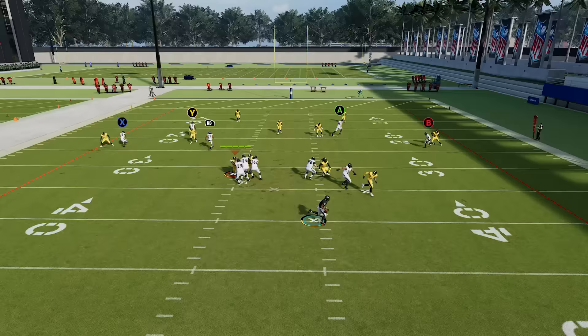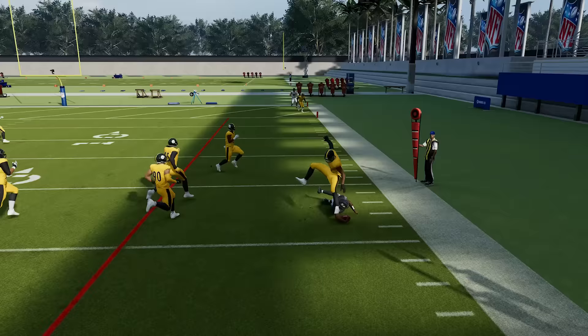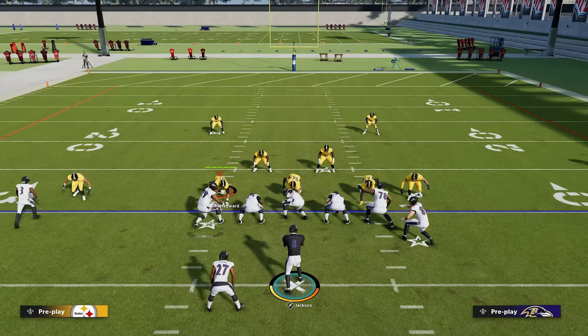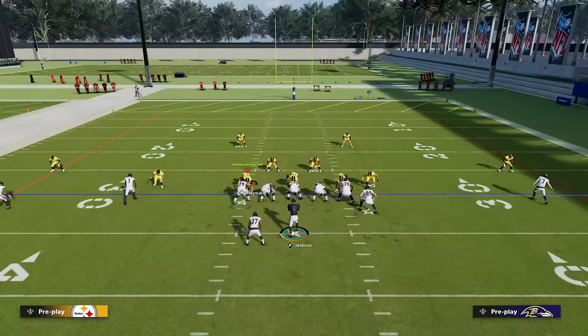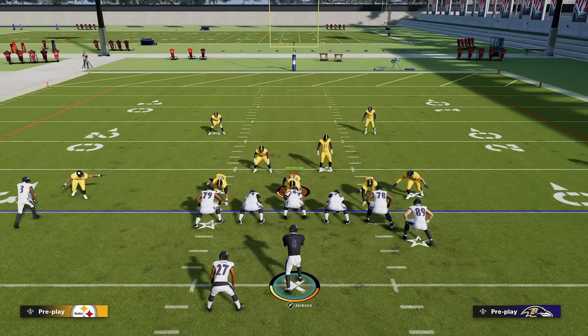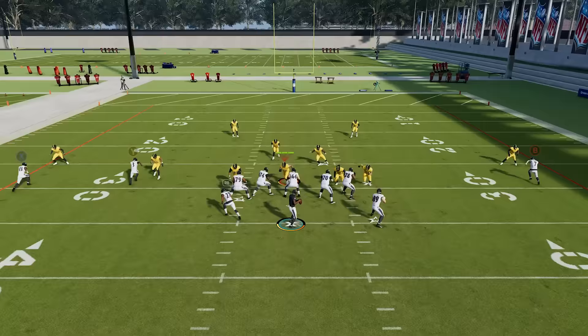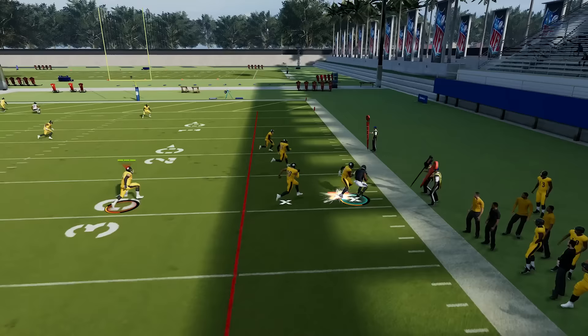Number seventeen: how to stop a scrambling quarterback. Without adjustments, a fast QB can break the pocket and get a huge gain. A good way to stop this is QB contain — press RB or R1 twice to put your outside rushers in contains. They won't rush the passer as well, but they'll stop any mindless rollout. You can also use a QB spy: go to a faster linebacker, press A or X, and then left on the right stick for the QB spy assignment. He'll follow the QB so your pass rush stays intact but someone meets him at the line.